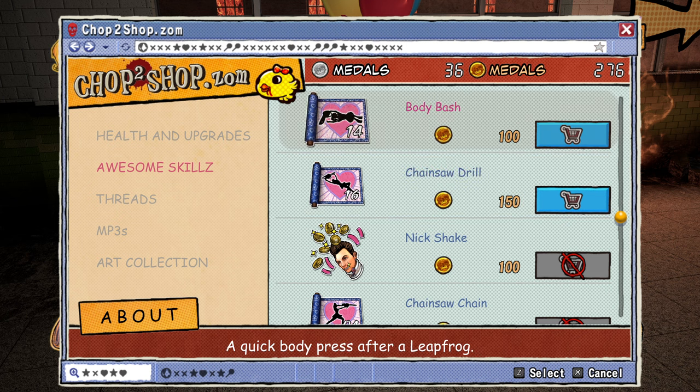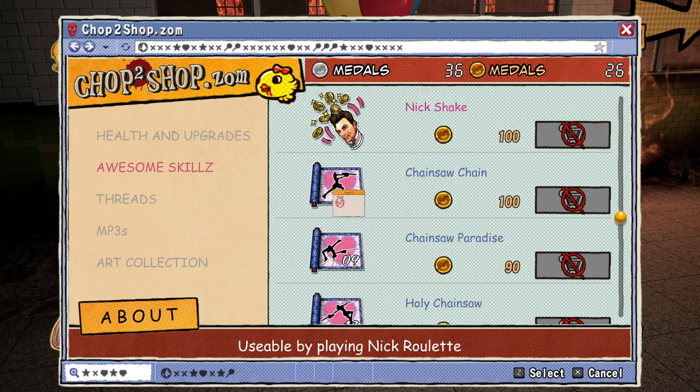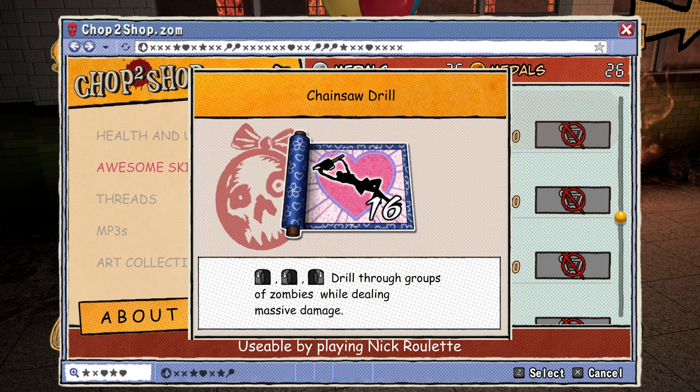And then let's do body bash. Alright, click after leapfrog. An attack that really slows down zombies. Great against a group of enemies. Chainsaw drill. Left click, left click, right click — drill through groups of zombies while dealing massive damage. I like that one. Left, left, right. Okay.